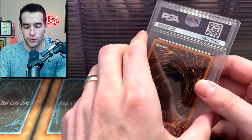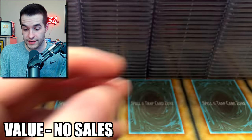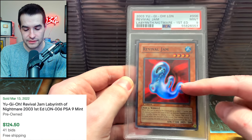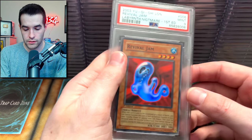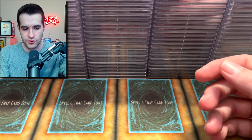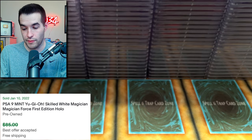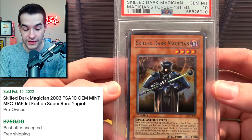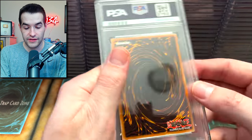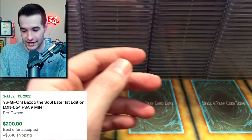We have done it, ladies and gentlemen — we're on to the final 20 cards of the return. Amazonas Swordswoman — that's a nice 10. Revival Jam got a 9, unfortunately. There are two of them — did I grade two? Skilled White — we're going to be double checking. Skilled Dark Magician PSA 10! I think this is pretty low pop. I hope that's mine. Bazoo got a 9.